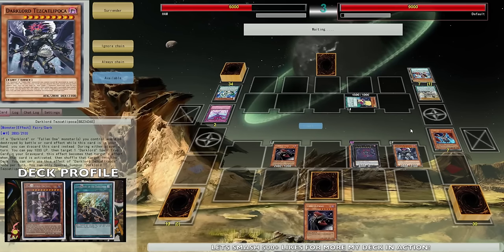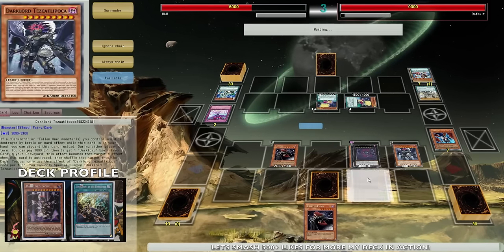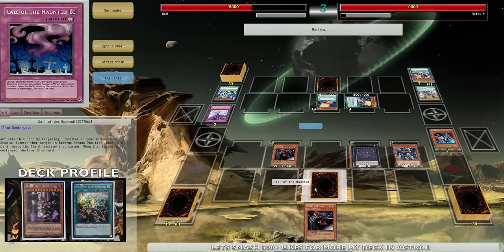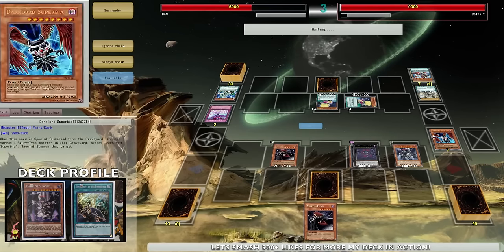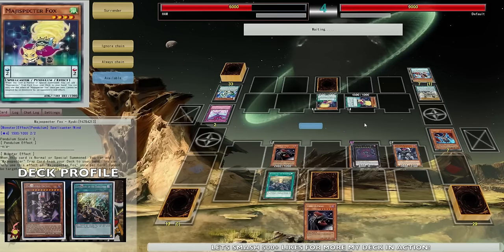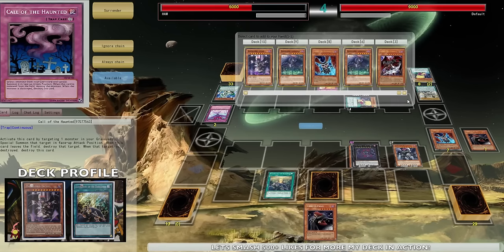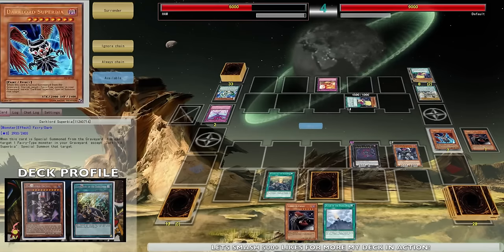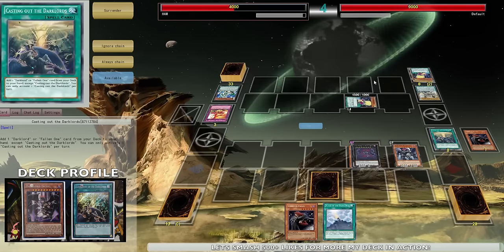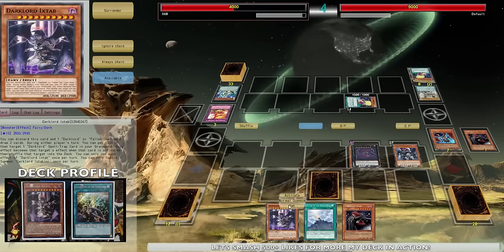Let's see if he has anything - this should be game. Okay, he's gonna search Tempest - you always have to be prepared for Tempest. He's trying to banish Vanity's Fiend, but he has to know I have another one. Also I got Call of the Haunted which unlocks my Superbia. Tornado - thank you, I appreciate that! Oh my god - it doesn't stop guys, it doesn't stop. I'm just gonna search the Ixtab because I can send these to the graveyard to draw two cards.